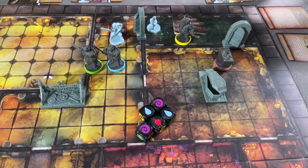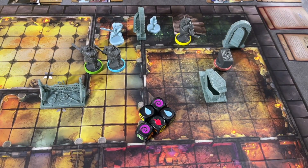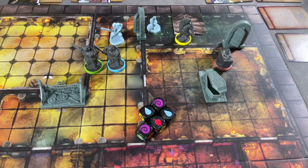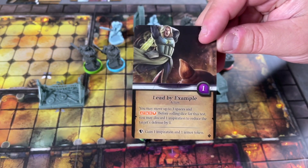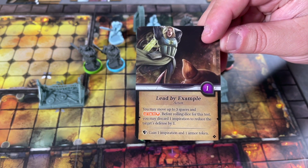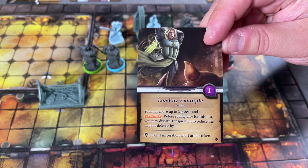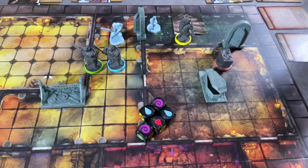We're back to our main rounds, going to make sure we clear all of these tokens. We're going to move — so here's what we're going to do. First, Gavin leads by example: move up to three spaces and attack. Before rolling the dice for the test, you may discard one inspiration to reduce the target's defense by one, then gain one inspiration and an armor token if we have earth.